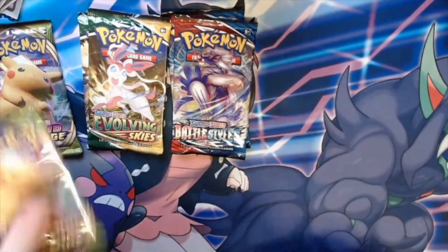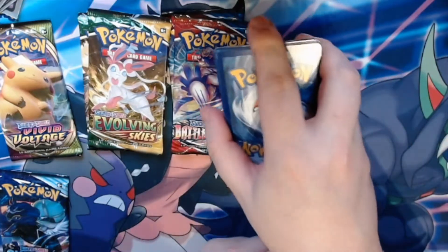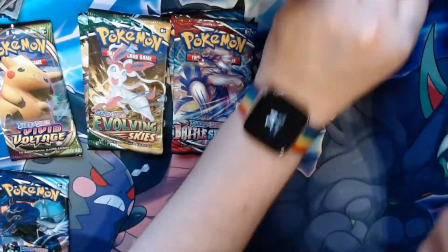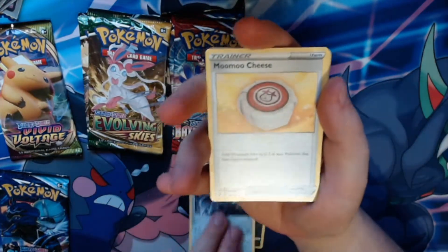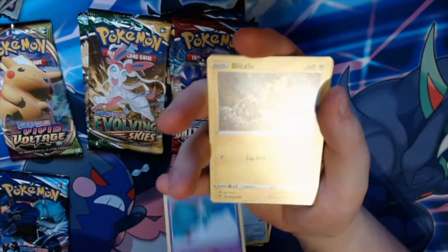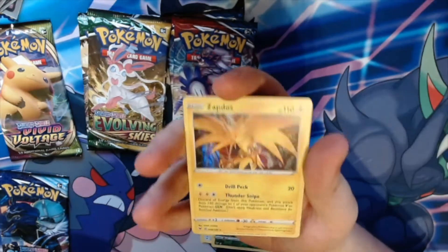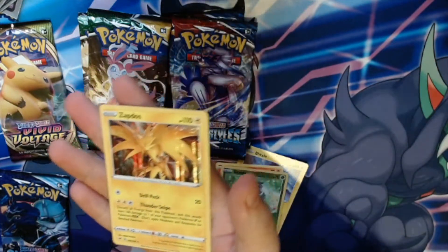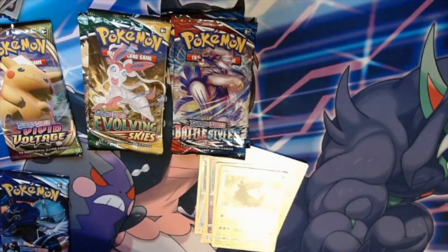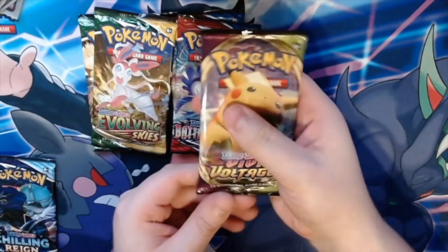Now we move on to a Vivid Voltage — we've got two to open, so let's hope for something nice. The energy is fighting. We get Croconaw, Excadrill, Moomoo Cheese, Milcery, Galarian Meowth, Chimecho, Blitzle, Slugma, a reverse holographic Skiddo, and a very nice holographic Zapdos! Now we move on to the next Vivid Voltage.